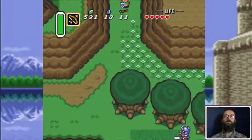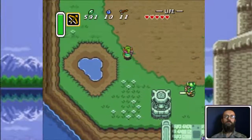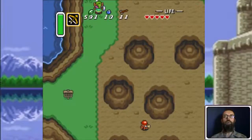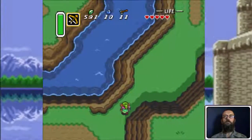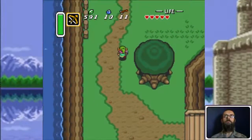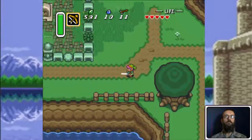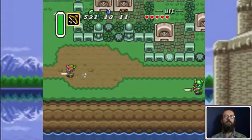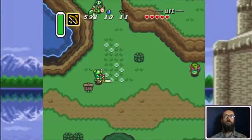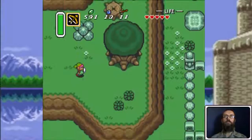So we're gonna head back to the town. Dashing makes this a whole lot easier because you can avoid a lot of things by doing that. Up here on the ledge, there should be a pile of rocks I can dash into and collect another heart piece.